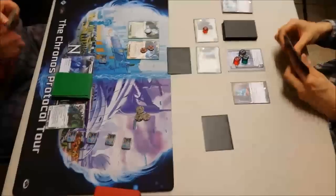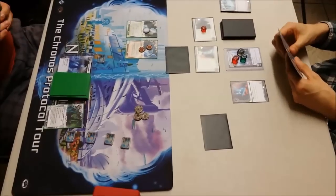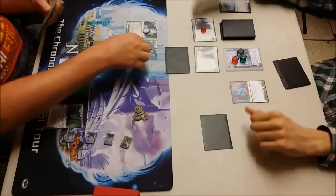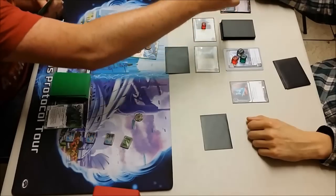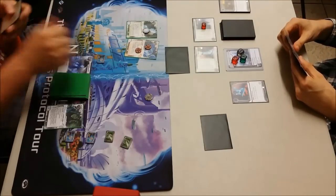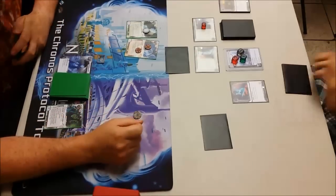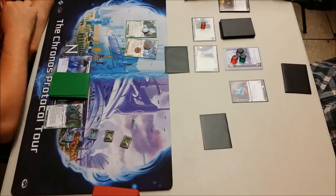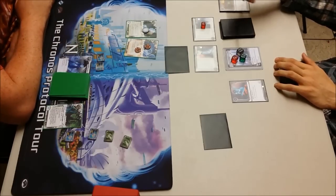So over to me. It's a difficult board position — he's got some strong ice on HQ and there's a chance he might be building up to start scoring out agendas. I'm deciding whether or not to break. I'm going to go through and break it, and just not take the tag. But either way I don't see anything. I really shouldn't bother breaking the Shadow — I should just go through it for free and start building up Datasucker tokens. Those Datasuckers are really important, particularly now that the Cyberdex has gone as well. I'm going to access and see nothing again.